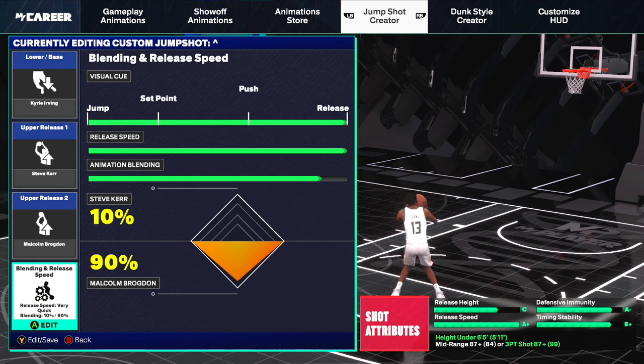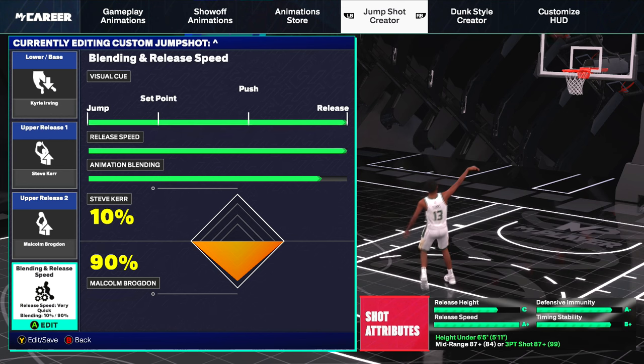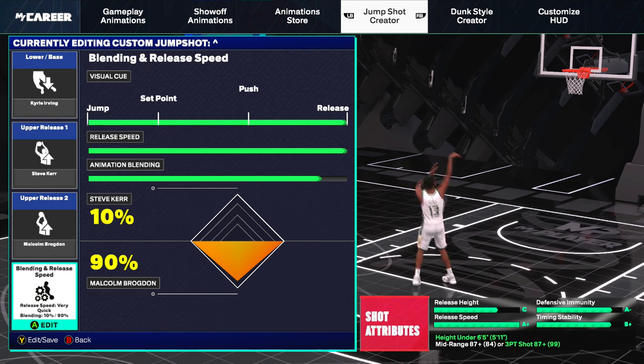I'm using lower base Kyrie Irving. Release one is Steve Kerr, which makes it be able to shoot fades and off the dribble — makes it very chicken and easy. And then release two is Malcolm Brogdon — it's a very fast release, it's really good and quick. I put Steve Kerr in to make it a little bit slower and more smooth. This jump shot is super chicken, so go ahead and put it on and go crazy.